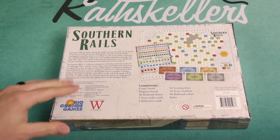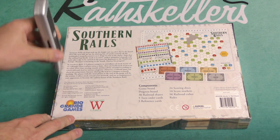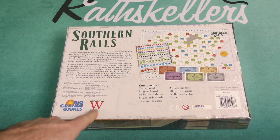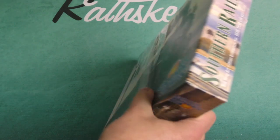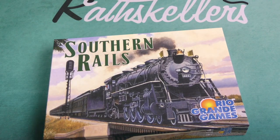Immense fields of crops soak up the bright sun on a hot day in the south. In Southern Rails, three to five players compete to own shares of stock in one of six railroads. I believe this is going to be what you would call a cube rails game. This is what had been a Winsome game that is now being brought over by Rio Grande Games. There have been a number of these types of games, kind of variations on the theme.